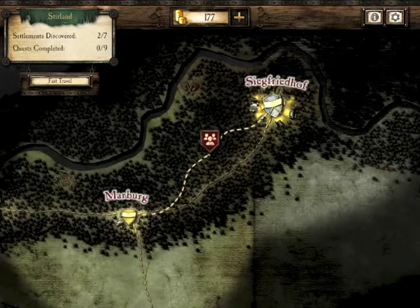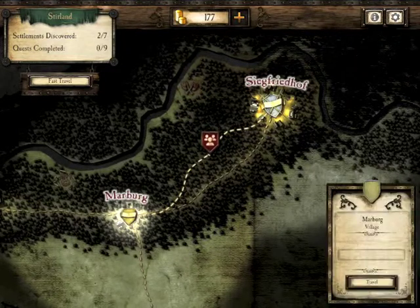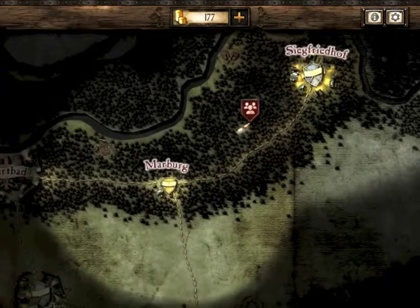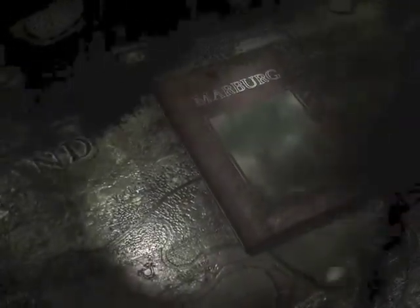Hi there and welcome to my next edition of Warhammer Quest. I've just finished a quest - as you can see it's flashing red - and we're going to fast travel to Marburg. Sometimes on the journey you can have a few issues with things that can go wrong, but we got there straight away, and each town has its own nice little sequence to show you what it looks like.